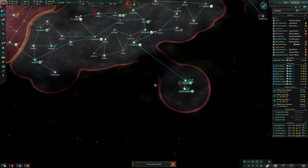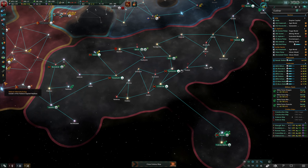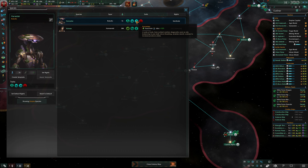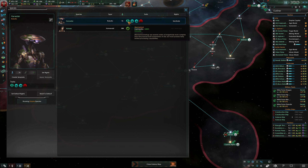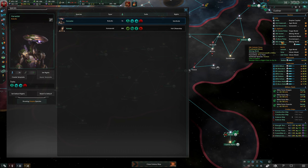Welcome back everybody, ASAP Grimm here. This is the continuation of our Learning Stellaris series where I'm the one doing the learning, and I have an example of that. I'll show you my robots here - as you guys recall, I set up my robots to do better on minerals and food and I called them harvesters, but the problem I'm starting to notice, and as far as I can tell there's not a fix for it...